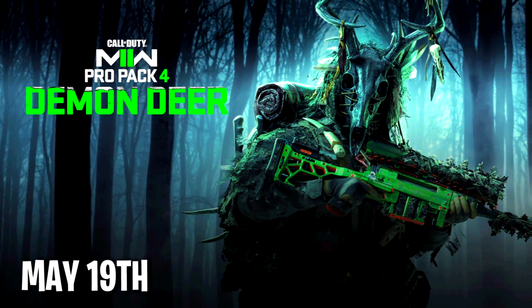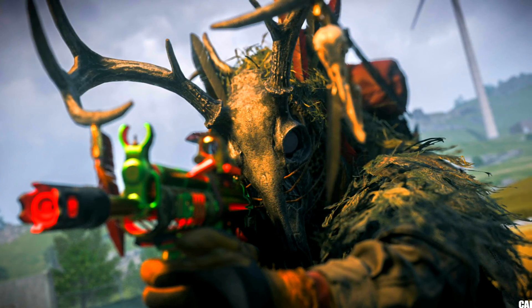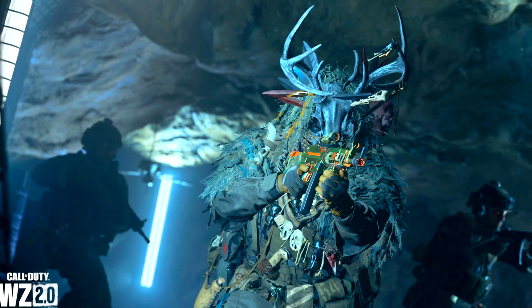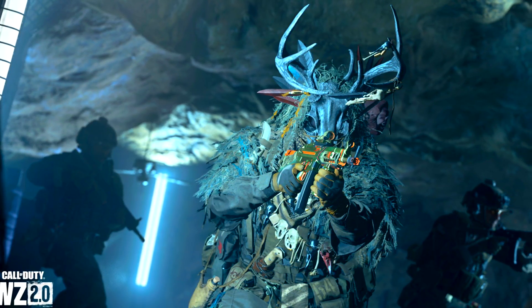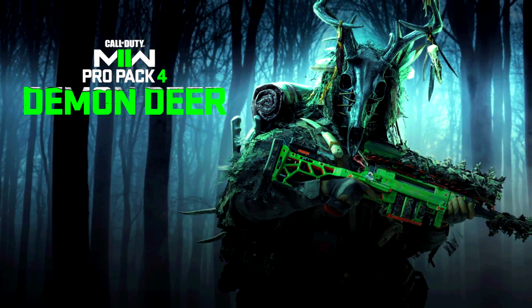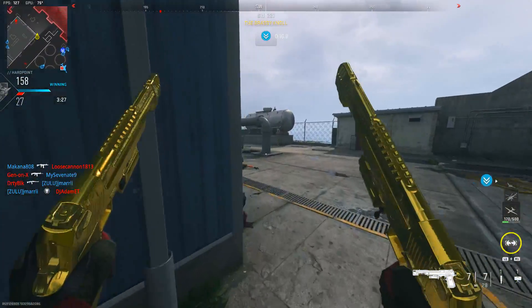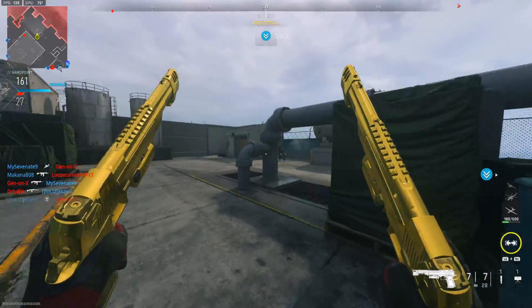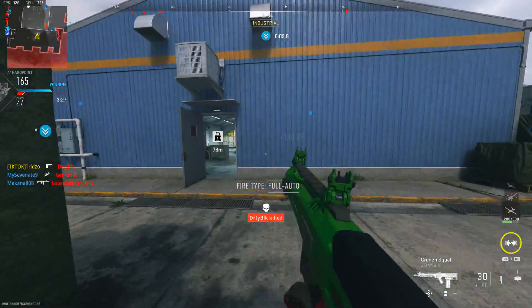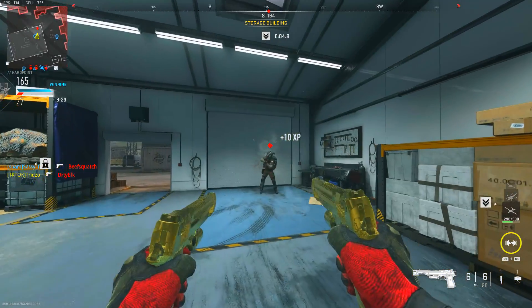On the 19th we have Pro Pack Number 4, the Demon Deer. I'm not sure of the price right now — this is the only photo we have for this pack. One of the blueprints is the FJX Imperium. It's a pretty cool operator we saw in a past blog post. The price might be around 2,000 to 2,400 COD Points. I'm looking forward to seeing the rest of the content.